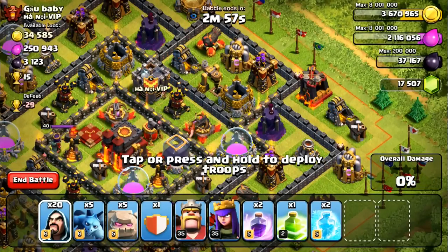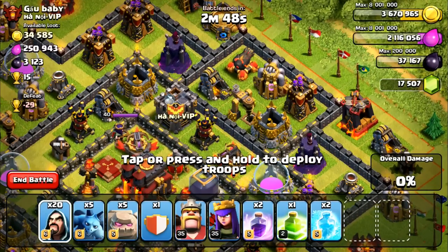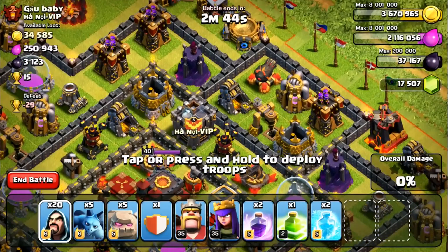Welcome to episode number two of our road to Titans League. Let's see if we can get some two stars today. Starting off we have a base worth 15 cups. I have gotten a couple Town Hall snipes since the last episode and we actually won a defense, which is pretty nice for plus 30.